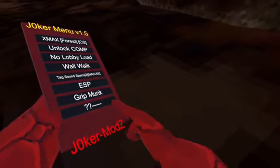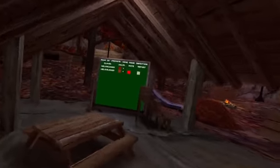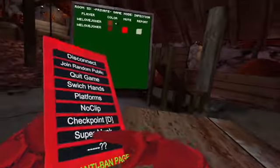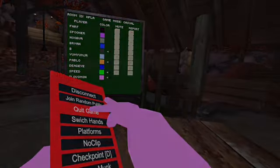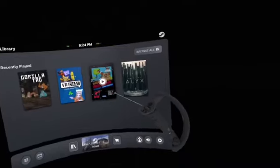So yeah, this is the Joker Menu v1.5. Disconnect, turn around, public should work, and quidgetag. That's it — goodbye, subscribe, and download it — the link is in the description. Love you guys.